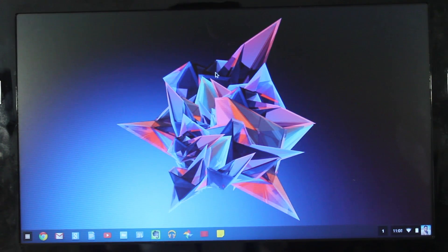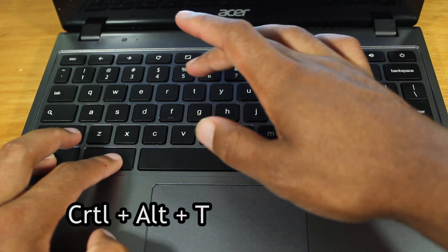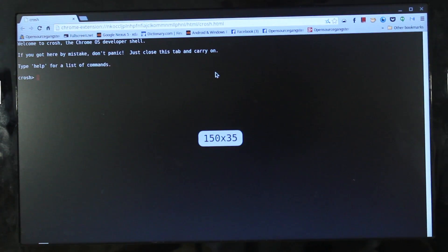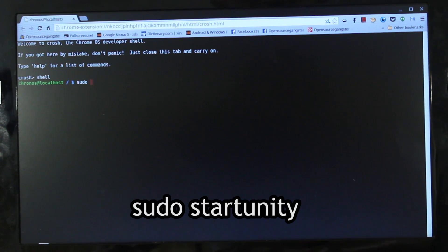With that, let's get to it! The first thing you need to do is boot into Ubuntu. Hit Ctrl plus Alt plus T to bring up the terminal. Inside the terminal, type in Shell, then type in sudo start Unity, or whatever desktop environment that you're using.